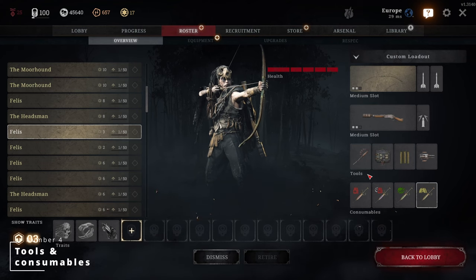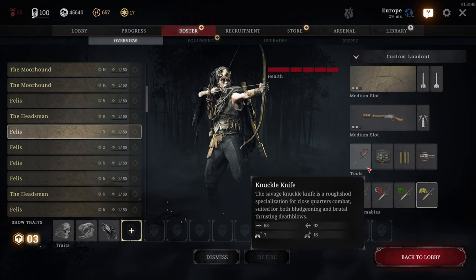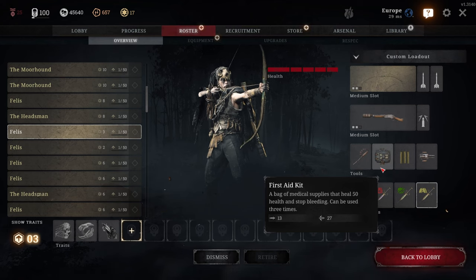Number 4: Tools and consumables. When you play alone, you're always one mistake away from losing your hunter. Your tools and consumables are there to help ensure that doesn't happen as easily. I always run the following: The knuckle knife is a fantastic all-round melee weapon that will allow you to deal with players and most AI effectively. The dusters on the knife work really well for armored enemies, and the stamina consumption is fairly low. You can also quickly kill armored enemies with a combination of two light attacks and two heavy attacks. A medkit should always be brought, as it is a replenishable source of healing and even more potent when combined with the traits mentioned earlier.